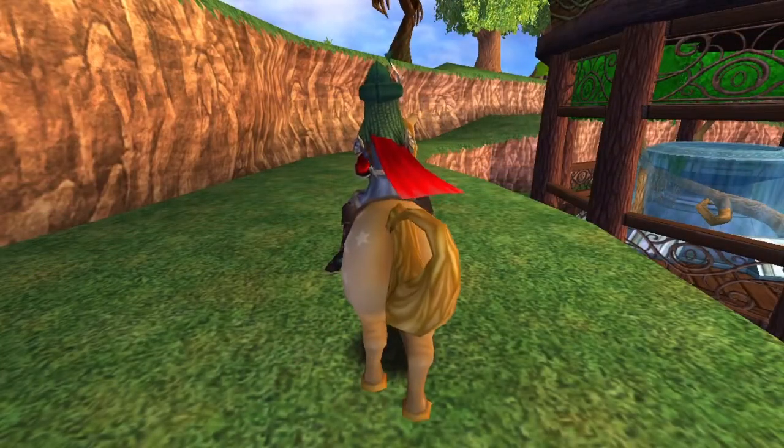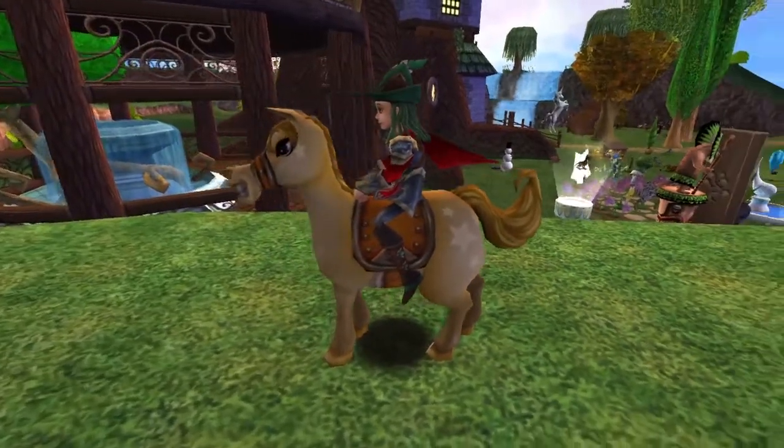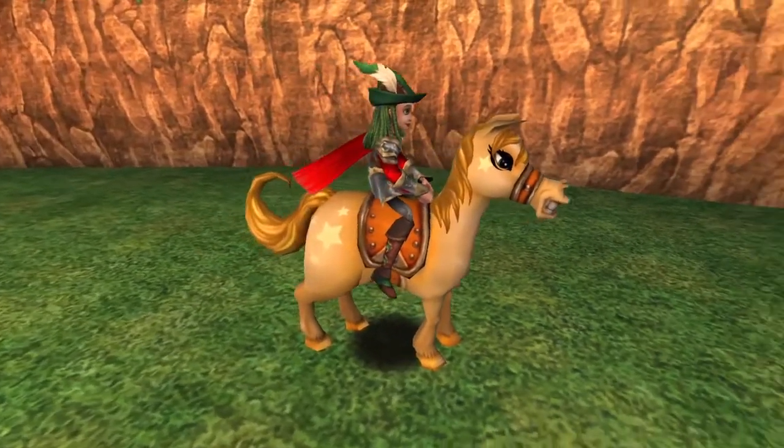The Starshine Pony is a potential drop from various Wizard City bosses and Ra, as well as the Daily Assignments. It's also available for purchase from Zeke in Crockotopia.